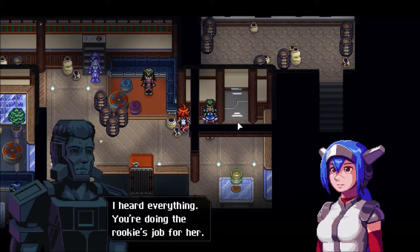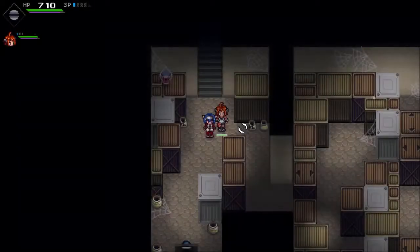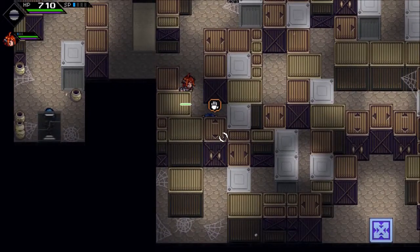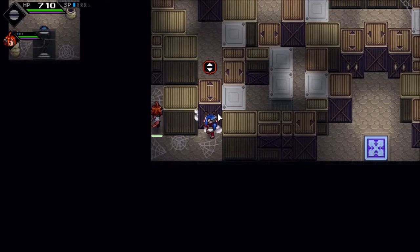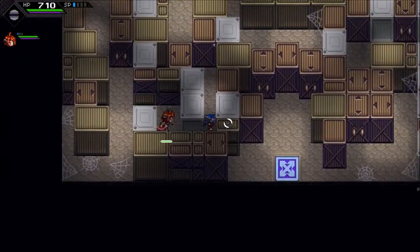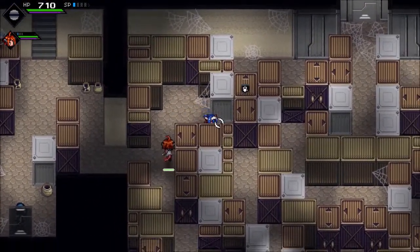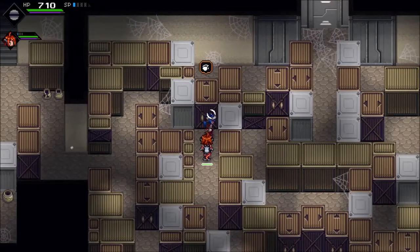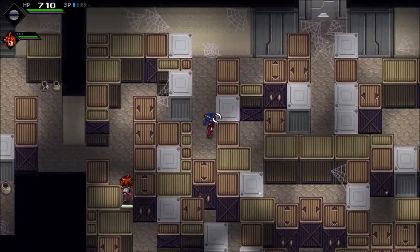I heard everything. You're doing the rookie's job for her. Pretty lame of her, but I don't care. Knock yourself out. So, this is a push block puzzle. Push that there, push this back here, then we can pull this out. Push this over there — we needed to do that. Pull it out far enough that we can get out again, then push this back. Not exactly complex, but it's certainly a lot of exercise.